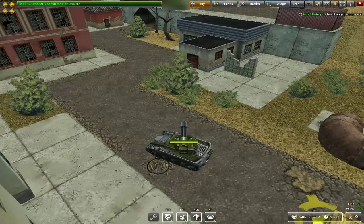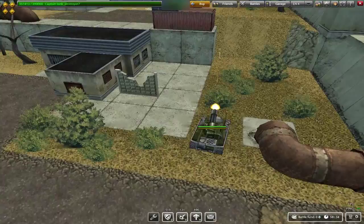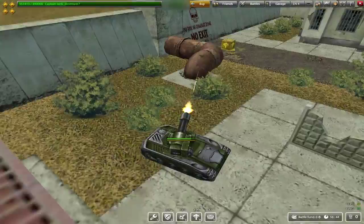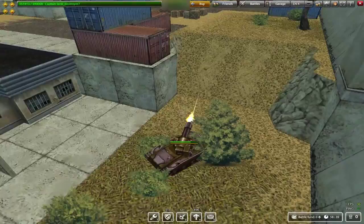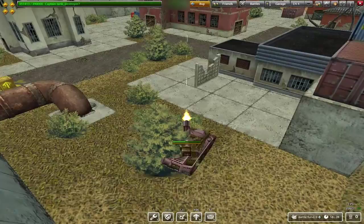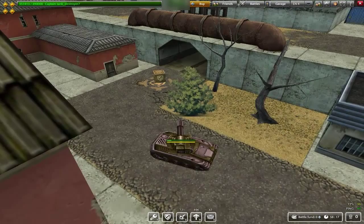The newest weapon in Tanki Online is called the Vulcan, released about two to three months ago. Basically, it's a minigun — it's really hard to control when moving around. The reload time is very quick, but the ammo bar disappears very fast too. Once the yellow bar is gone you'll start burning and eventually die after quite a long time. This is absolutely amazing if you have a big strong hull. Hornet is not the best hull for this, but you can survive a long time whilst burning, and as soon as you stop the gun loads straight away.